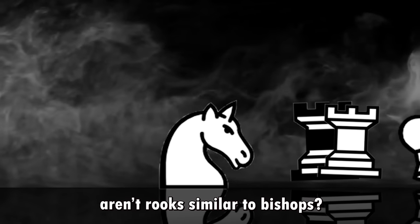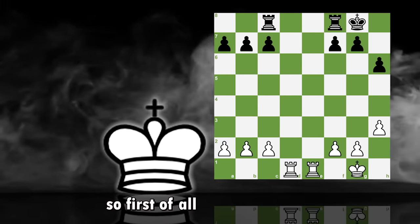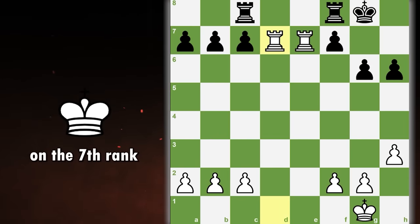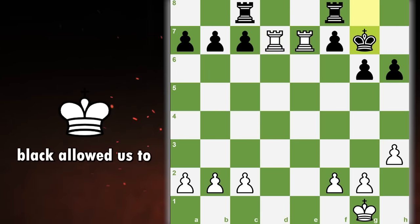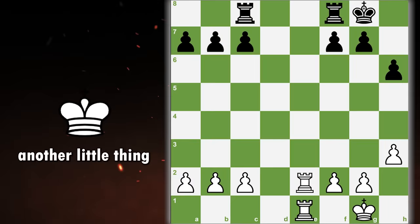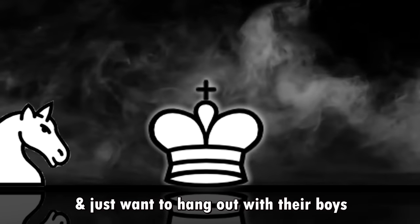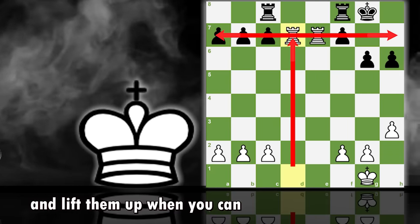We're left with the rook. Rooks are similar to bishops — they like open files and open positions. First of all, you want your rooks to be connected, meaning one rook is guarding the other rook. Then, we want to put rooks on open files, like controlling the e and d files. As a final maneuver, we like to put the rooks on the seventh rank. Black allowed us to get the rooks on the seventh rank, so now we're able to constantly put pressure and freeze his pieces into defending these pawns — this will win you many endgames. Another thing is doubling them up, which means putting one rook behind the other to create extra pressure along a certain file. Remember to put them on open files and lift them up when you can.